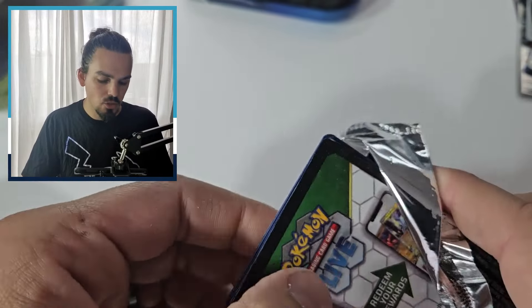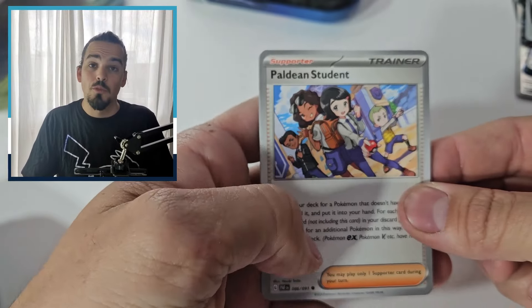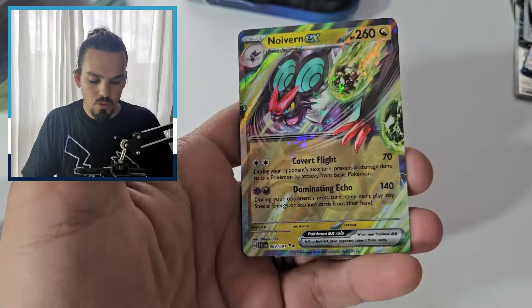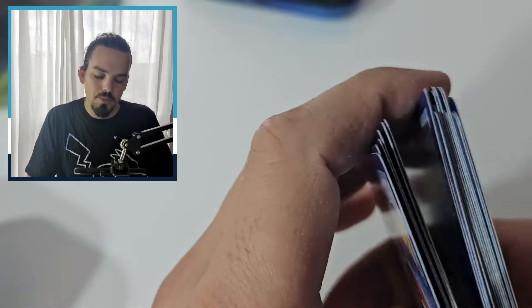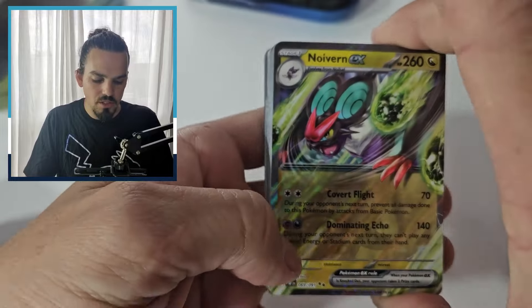Thank you so much for watching today — this has been super duper fun to open. It's always super duper fun to open Pokemon cards, and it is awesome to be able to do it for you all. There is a Neuvern EX to finish it off. So Don Dozo did have the cheese — it just wasn't super good cheese. It was like store-brand tasty cheese. But here is our relatively sizable stack of hits.